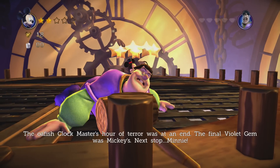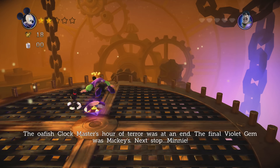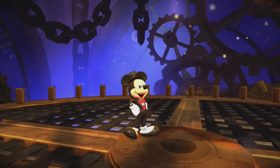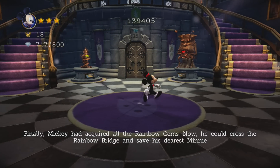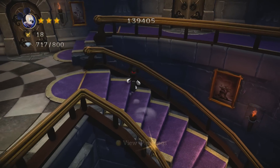That hurts, don't it? The clockmaster's hour of terror was at an end. The final violet gem was Mickey's — our last chaos emerald. Pick this thing up. So this will put us back in the castle of illusion, but we still have to go back into the first act.